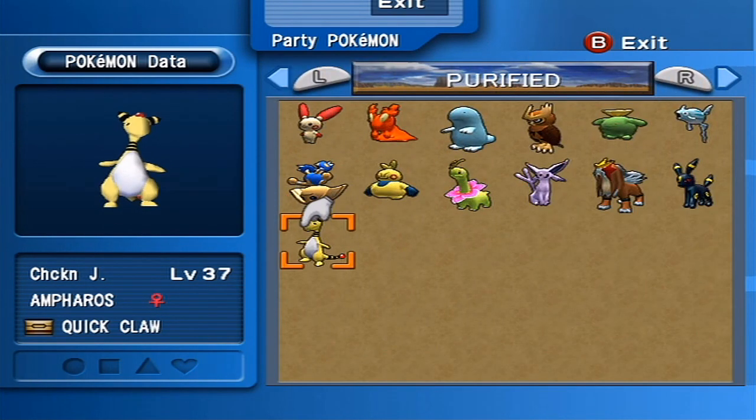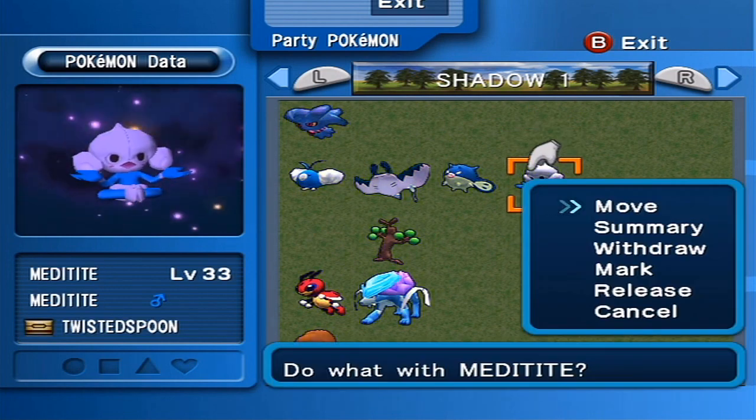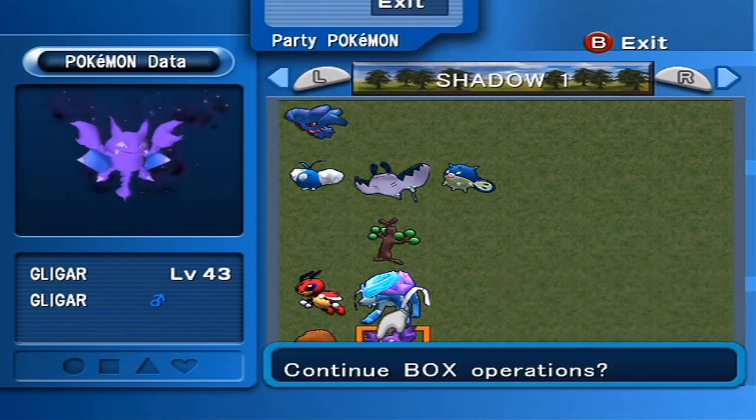We can either go with Piloswine, who responds to either battle, daycare, or Cologne the best, or Meditite, who also responds to battle, daycare, or Cologne equally - they're both calm nature. I think I'm going to go with Meditite just because he's lower level, so naturally he will take less to purify. Let's switch him in and put Gligar down there.